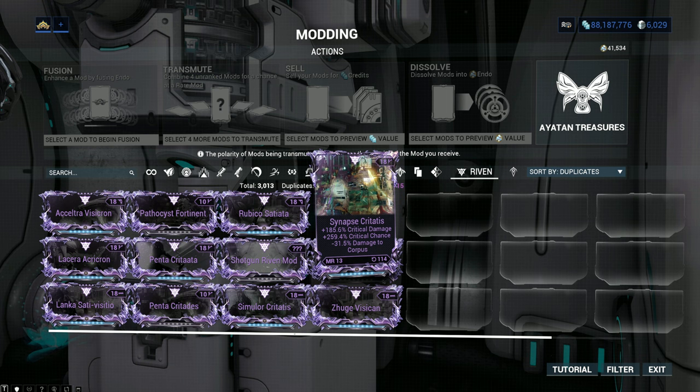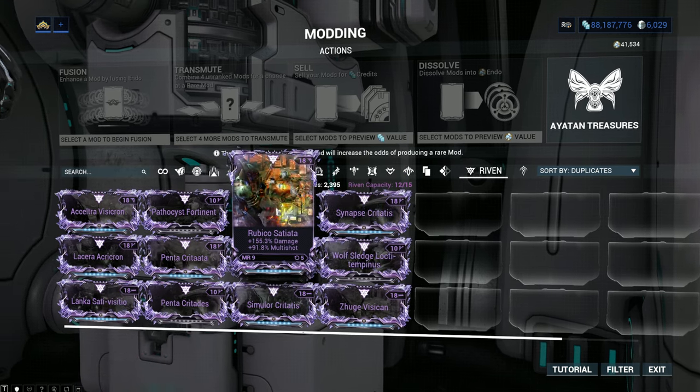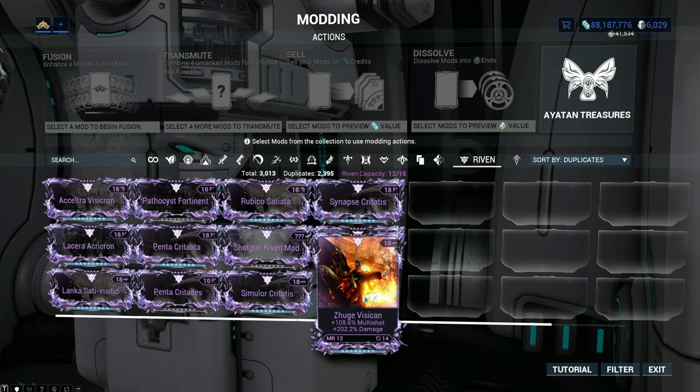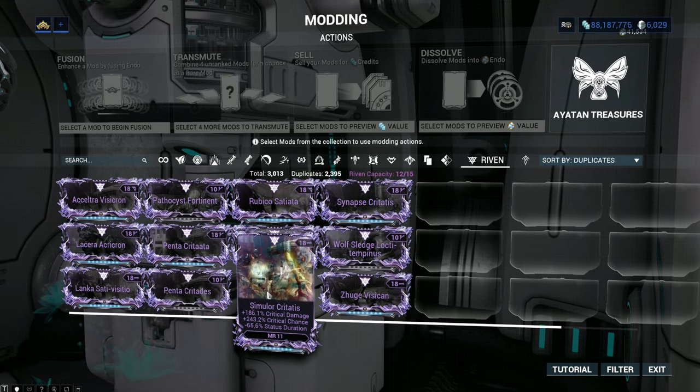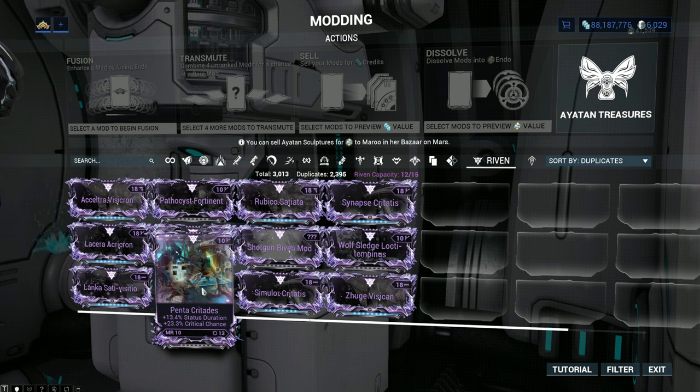Another thing I should mention: you do have to be a certain Mastery Rank to even use some of these Rivens. As you can see with my Synapse, I have to be Mastery Rank 13. My Rubico is Mastery Rank 9, my Wolf Sledge is 15, and so on. Make sure you pay attention to this when you're buying Rivens from other people, or just unveiling your own, and you're wondering why you can't put it on.